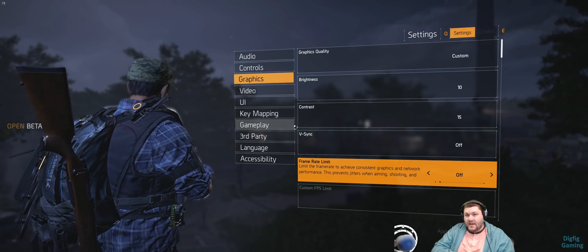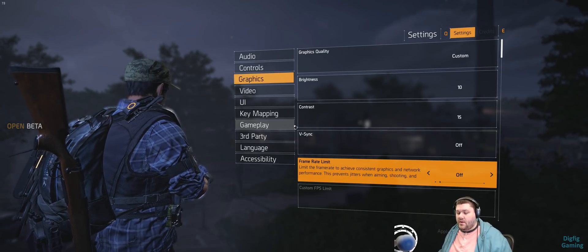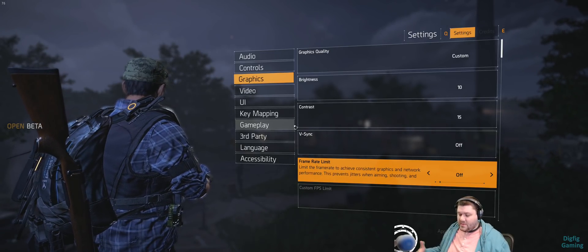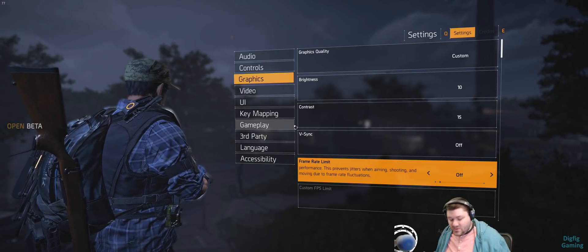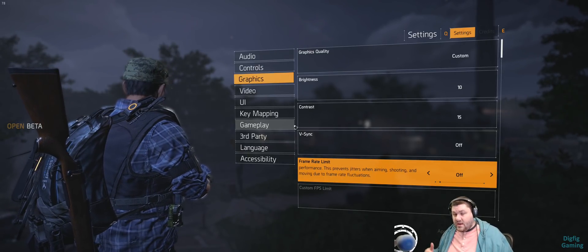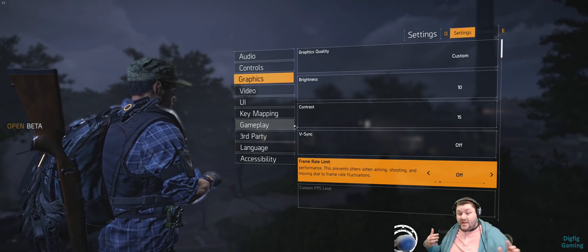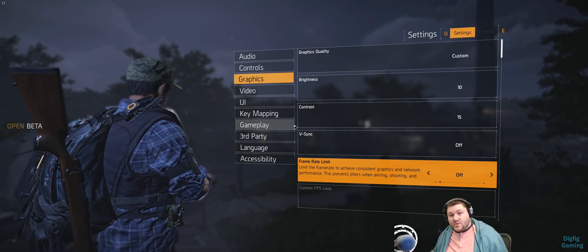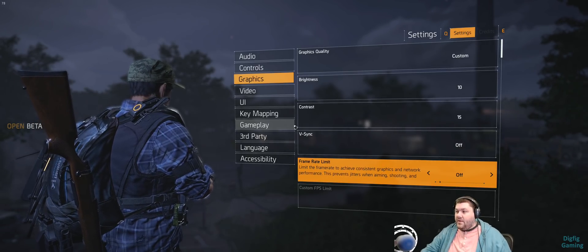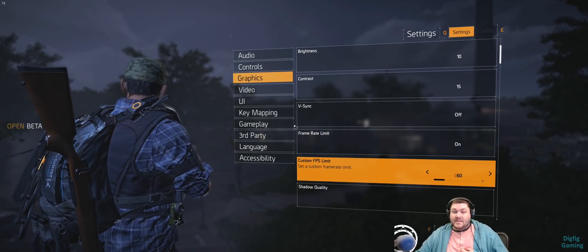Now that you have all those settings set and your FPS is getting better, there's still one more step. If I walk around running 70 or 80fps and it sometimes drops to 65, my CPU usage will still cap out at 100%, drop frames, and stutter. Sometimes the game will even crash and lock up my whole PC so I have to restart it — like early 2000s kind of PC crashes. The final thing you're going to want to do is turn on your frame limit and set mine to 60.